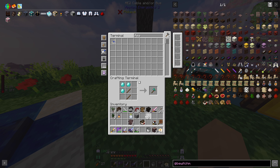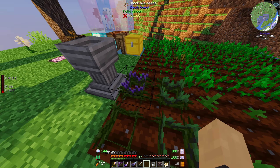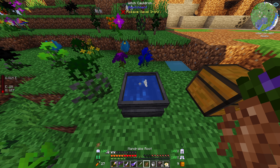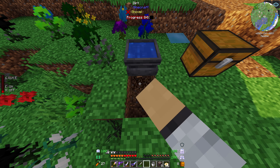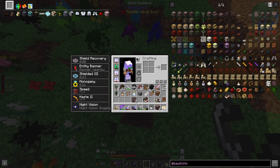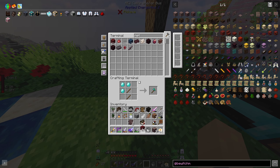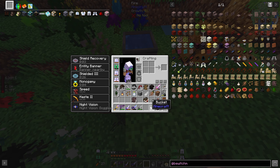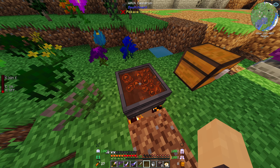So feather — only nine feathers — and then I should have some mandrake on me already. How exactly does this work? The pot probably needs to be boiling, doesn't it? Yeah, that would make sense. Let me get some netherrack and light a fire underneath the cauldron. It's bubbling now — that's definitely what I need to do. So mandrake, juniper, feather.